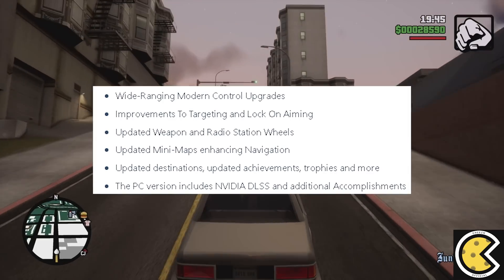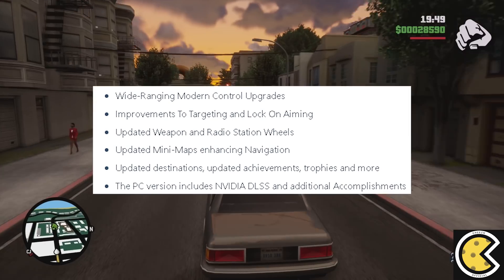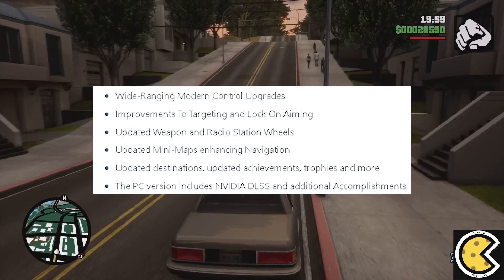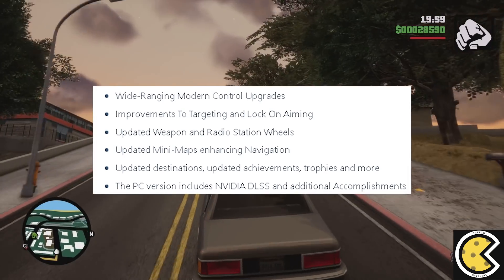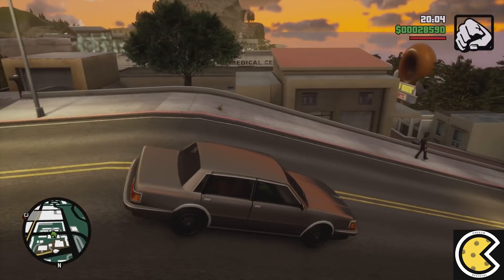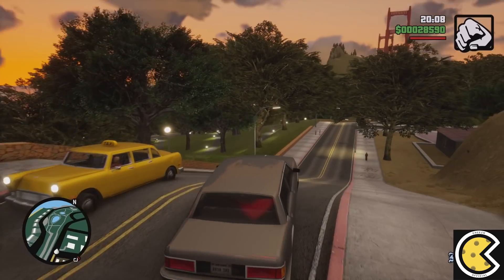The updates bring major changes to the modern controls, improvements to the target and lock-on aiming, updated weapon and radio station wheels, updated minimaps and housing navigation, updated destinations, and also achievements and trophies. Players on PC using an NVIDIA graphics card will also be able to use NVIDIA DLSS.